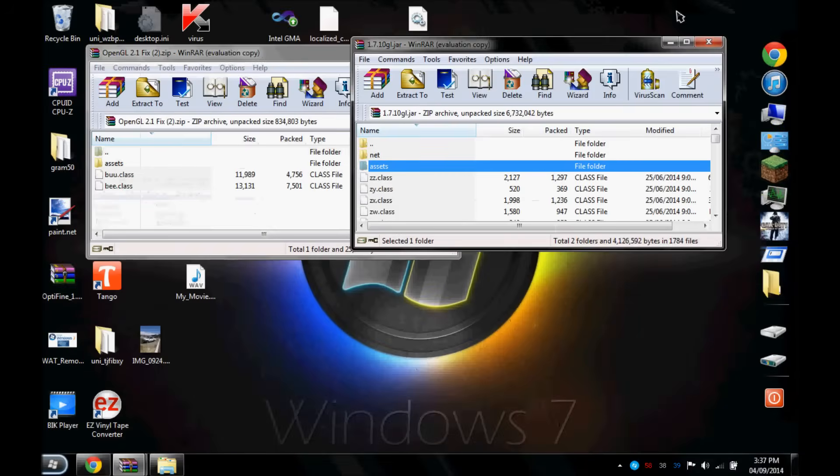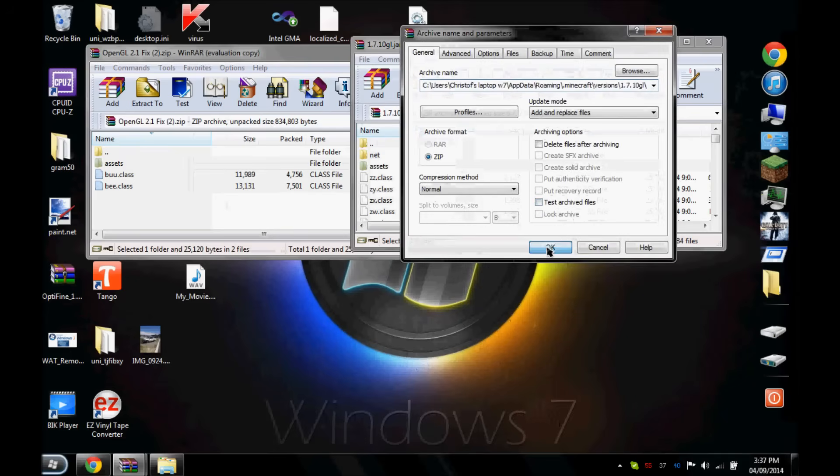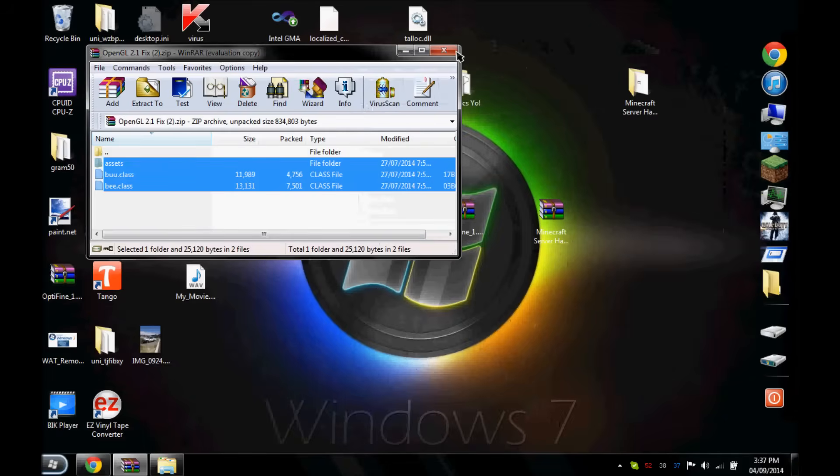Then what you're going to do is drag all these mod files down here, over the class files. Just make sure you don't put them in the folders by accident. Then close both of these off.